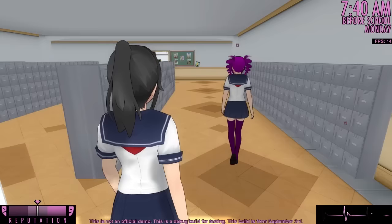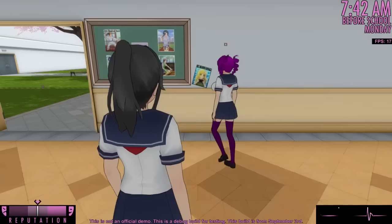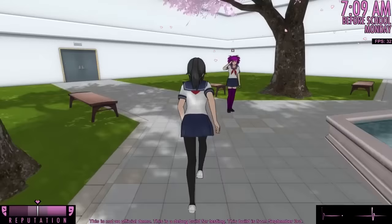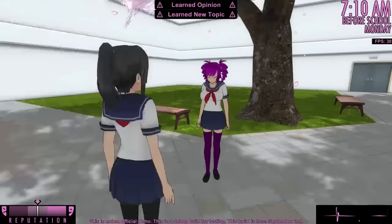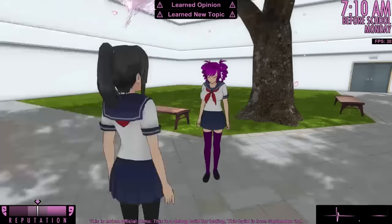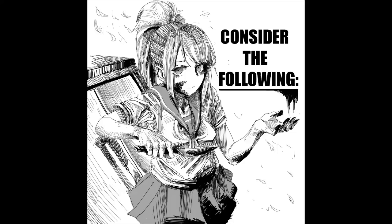In order to learn what a rival likes, what she dislikes, and what she's attracted to, you should stalk the rival as she walks around school and observe how she reacts to the sight of objects, actions, and students. Currently, Kokona has a very simple routine that does not take her near very many places or students. So the best way to learn more about Kokona is to befriend her and then ask her to walk around school with you. As you walk past places and students, you'll learn what she likes, dislikes, and what she's attracted to.